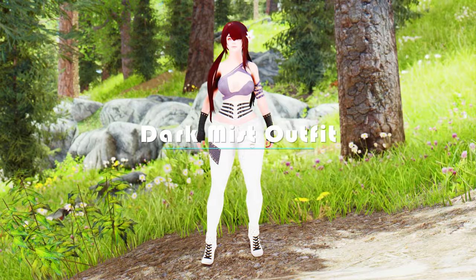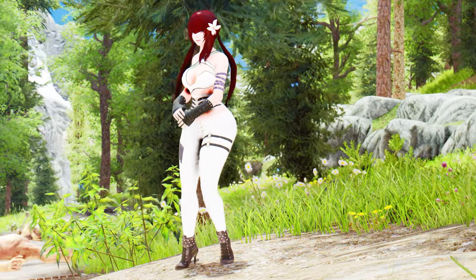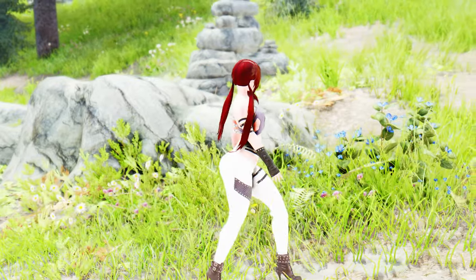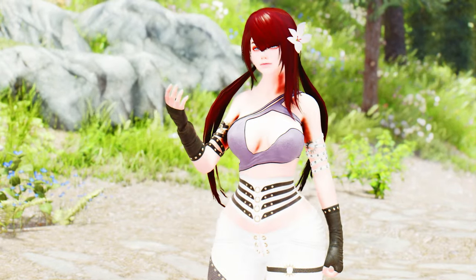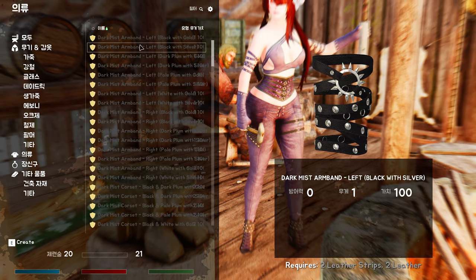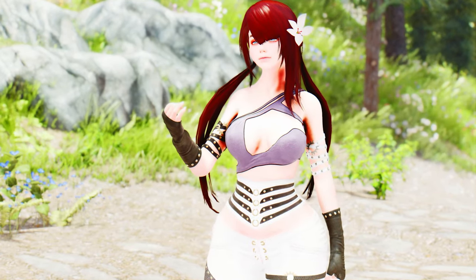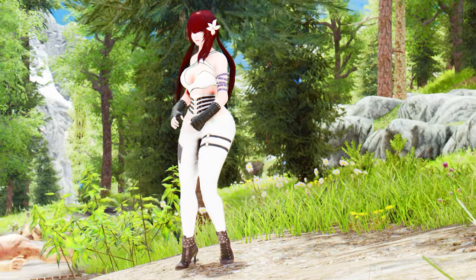The Dark Mist Outfit is no ordinary attire — it's a work of art that can be crafted as both cloth and light armor, offering incredible versatility and style options. You can choose from captivating shades of black, white, pale plum, or dark plum for the fabric sections, and the metal parts come in two mesmerizing variations: silver or gold. Unlocking the light armor versions requires honing your dragon smithing skills, while the cloth versions can be crafted using standard leather armor materials. Alternatively, you can import outfits using QUI. It's worth noting that the Dark Mist Outfit's ESP file is flagged light, ensuring seamless integration into your game without compatibility issues.